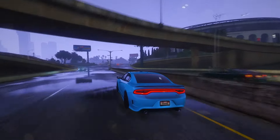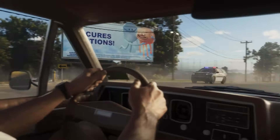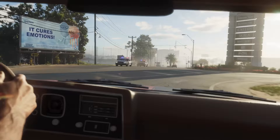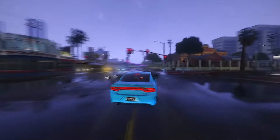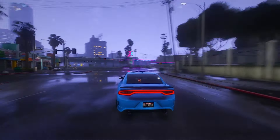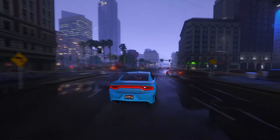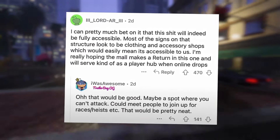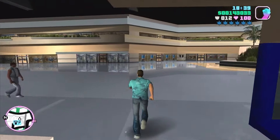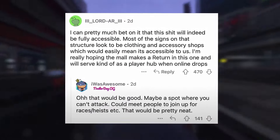A Reddit post about a full-accessible plaza has piqued curiosity. This snapshot is captured during a scene where Jason and Lucia evade the police. On the right side of the frame is a sign presumably denoting a mall within the game — several brand names including Kowalski, Kales, Scala, and Alpha are visible, along with a portion of the mall's name starting with 'Ever.' Could it be Evergreen Plaza? One commenter says: 'I can pretty much bet this will indeed be fully accessible. Most of the signs look to be clothing and accessory shops — I'm really hoping the mall makes a return and will serve as a player hub when online drops.'